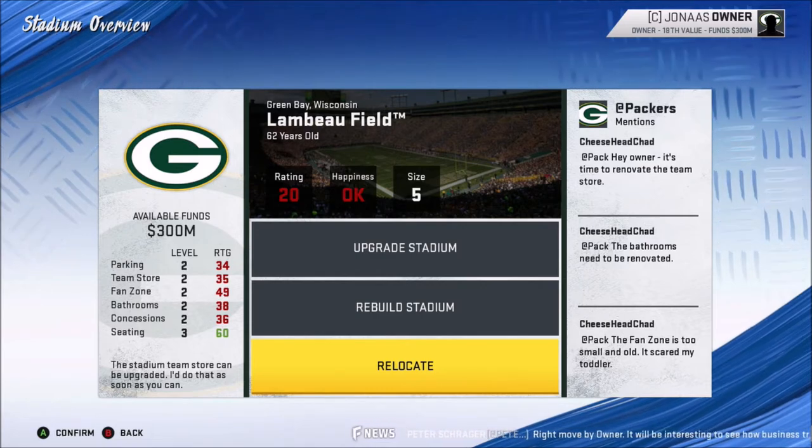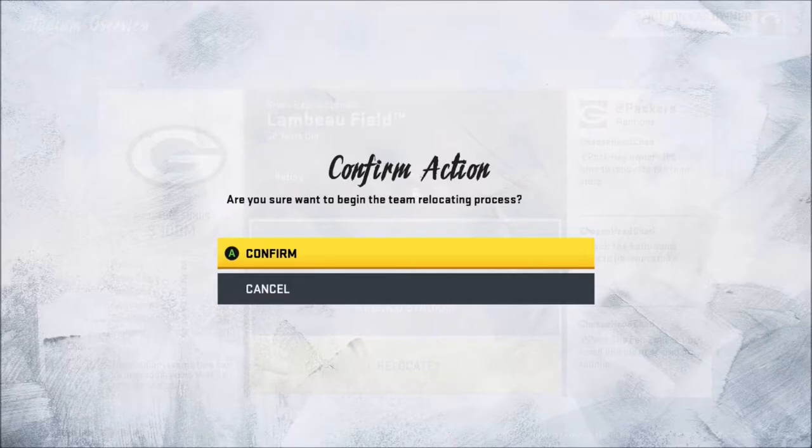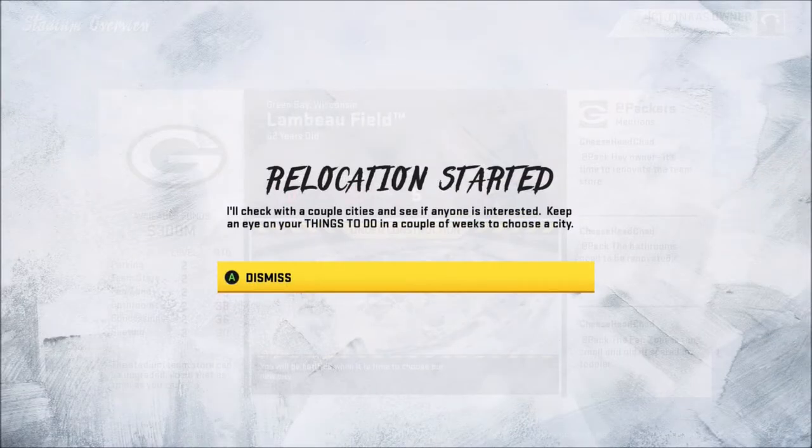Hit Relocate and Confirm. Relocated has started. The first season you're going to be the Packers. What I normally do is go through the steps of relocating, then simulate the rest of the season to the end. In the offseason, you become the new team — I'll show you that in this video as well.